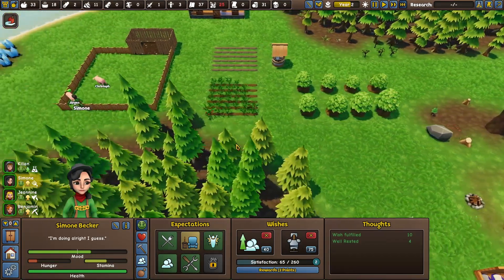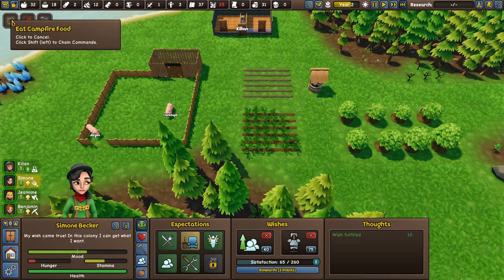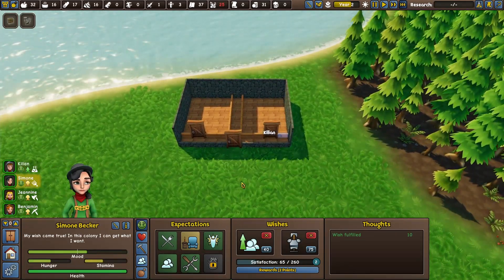Simone, what are you doing? You're feeding the animals — okay, but then come along and sow the tomatoes. In fact, just sow the tomatoes. 17 wood — still not enough.